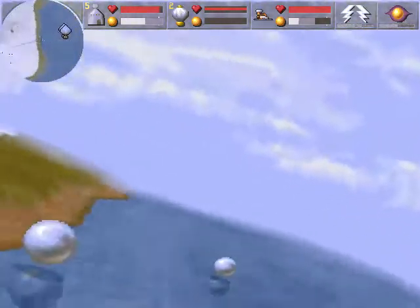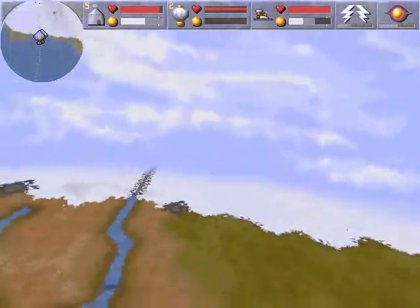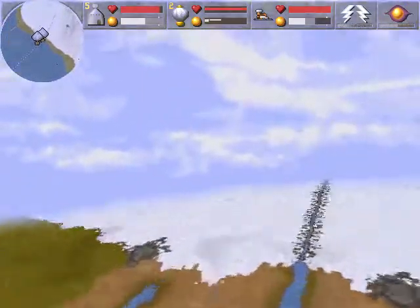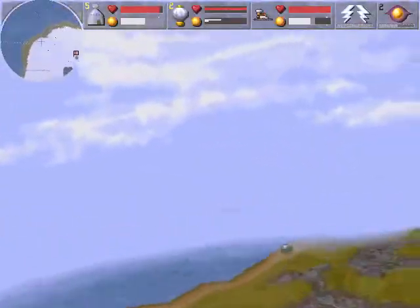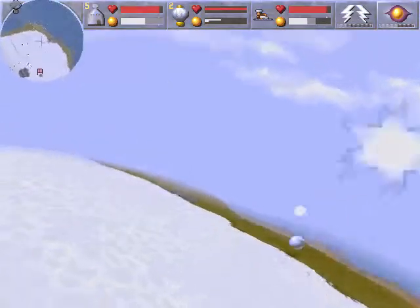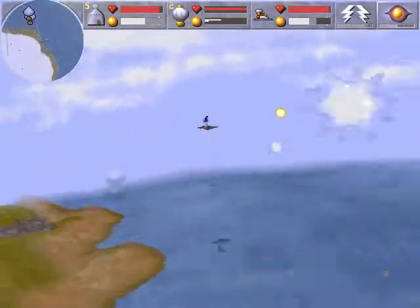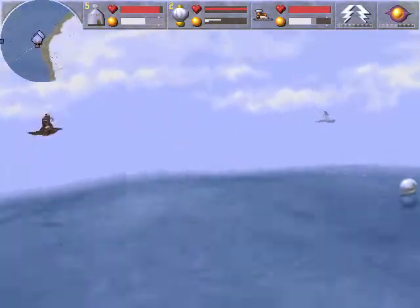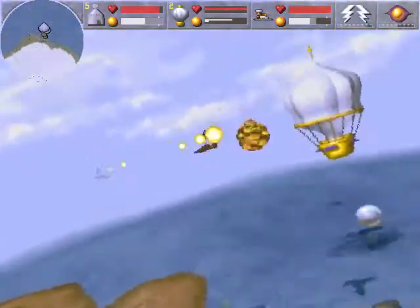The game just froze up for a second there. As long as it didn't crash — since it didn't crash, we're all good. Seems that all the other wizards here are intent on killing each other now. That's usually how these hidden worlds levels go. Since the AI is gonna start competing, they're going to try and eliminate each other more.